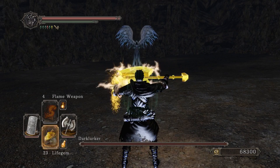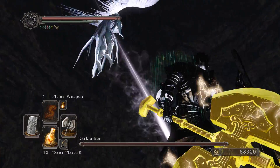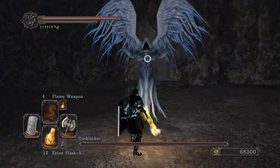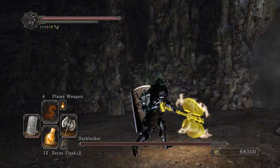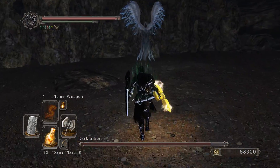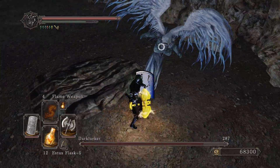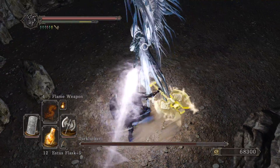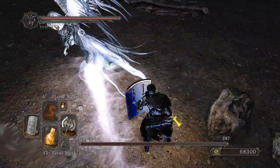You get here by completing the objective of the Pilgrims of Dark Covenant. I joined that covenant — probably the third time I saw the old man in the wheelchair. What he does is he sends you into three separate dungeons that you have to run through, and at the end of each one you have to light a brazier.